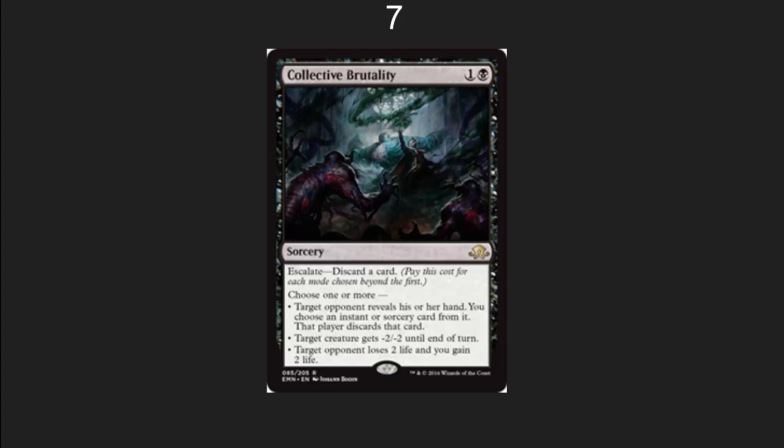Collective Brutality — I'm not sure it's seen any play yet, maybe a little bit of sideboard, but we're only a week into the format. I really like this for dealing with creature decks that are trying to swarm you, and it has the utility to go after control decks as well, being able to remove instants and sorceries from a player's hand. In my playtesting, I'm often casting this really early, getting rid of my high casting cost stuff to stabilize the board with control decks. In both white-black and black-blue, I see this as a very powerful control card.